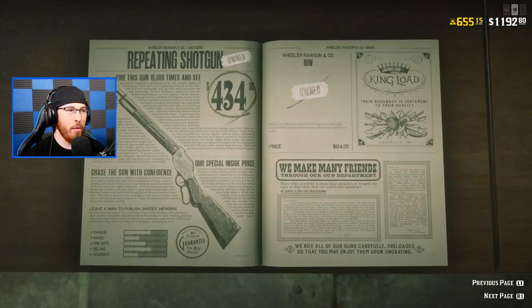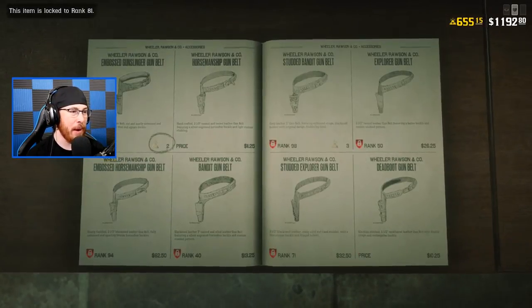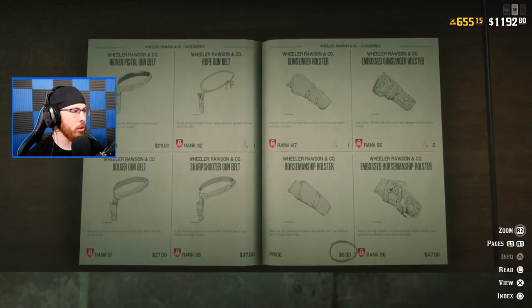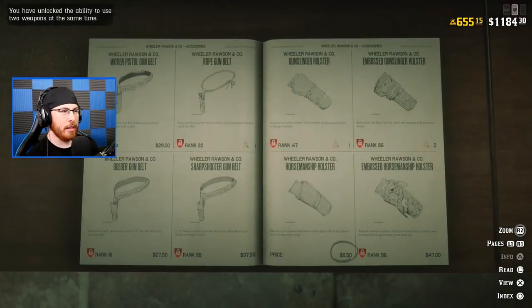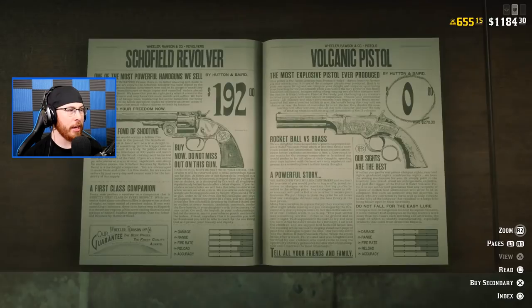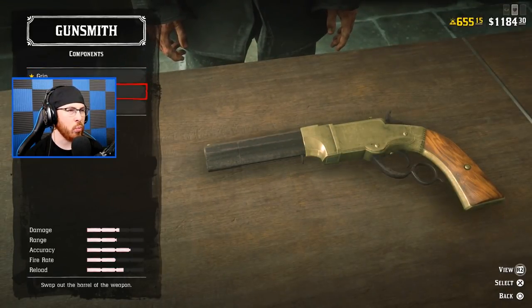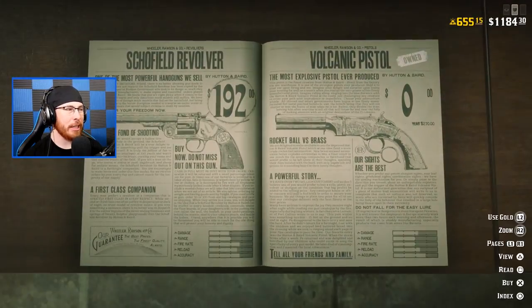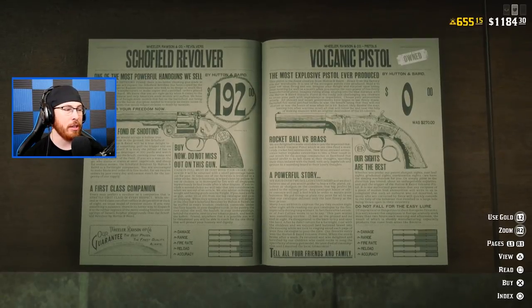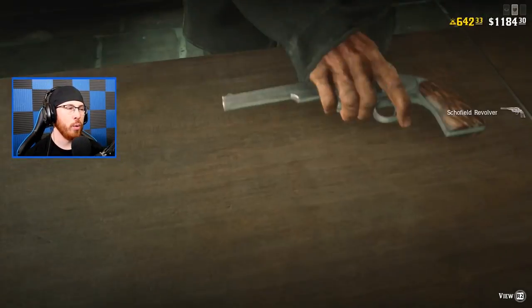Moving on from the shotguns — I believe this next section is ammo and we can't buy ammo with gold bars, but we can buy some gun belts. I can buy this holster — hell yeah! I can now have two guns and dual wield. Let's go back to revolvers. I could buy a secondary Volcanic just to have it because it's free. I sort of like the Schofield a lot — it's one of my favorite revolvers for its output and fire rate. Let's buy two Schofield Revolvers with gold bars.